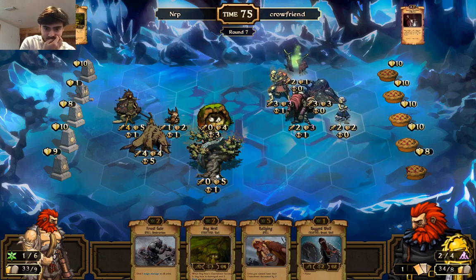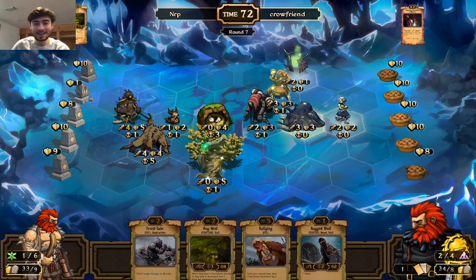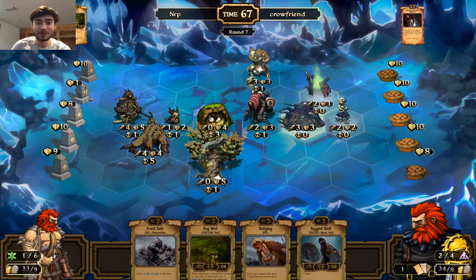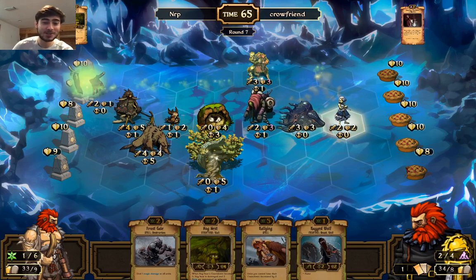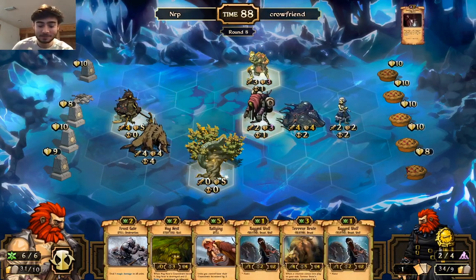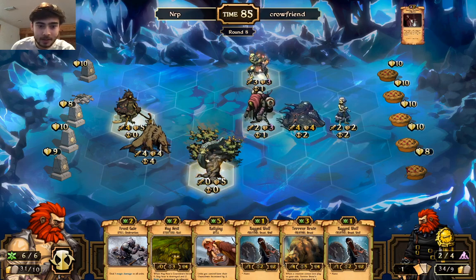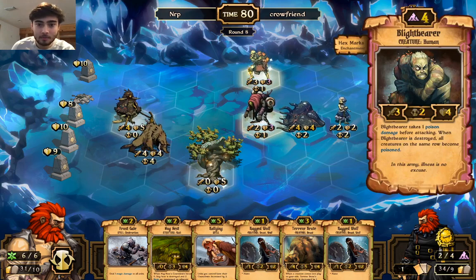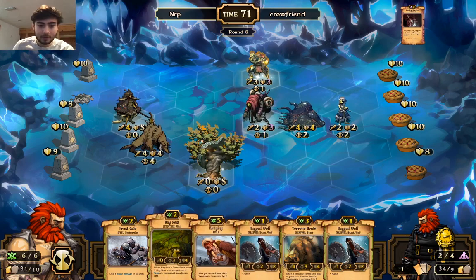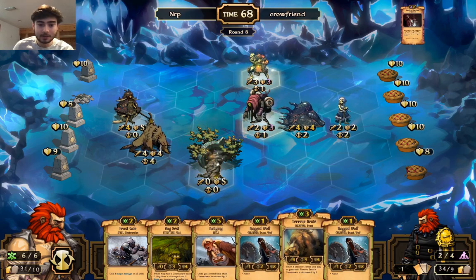I am stupid. I saw that Searing Shackles early in the game, so of course he's going to be running more of them — and that on a structure is going to destroy that idol eventually. How do I want to deal with this? A Frost Scale Ragged Wolf would make sure this dies next turn before it does damage, so that's definitely an option. If I go Frost Scale Ragged Wolf, that's three.